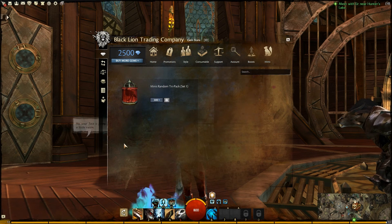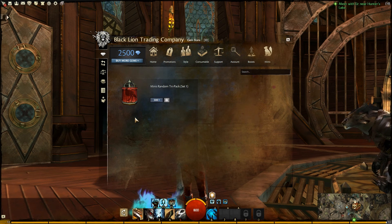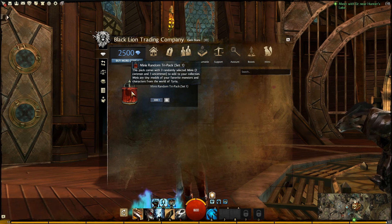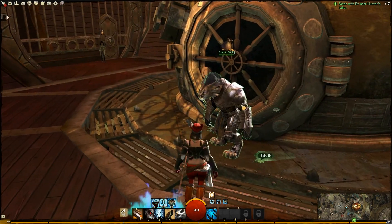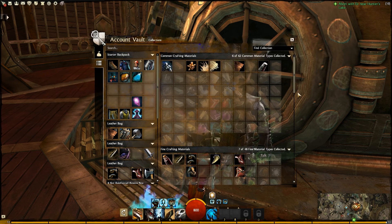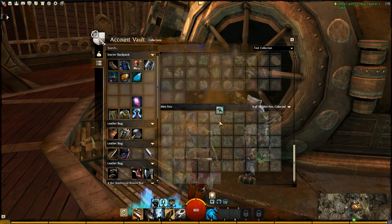Finally we have minis — a tri-pack for 300 gems, so basically 100 gems per mini. This pack comes with three randomly selected minis, two common and one uncommon, to add to your collection. Minis are tiny models of your favorite monsters and characters from the world of Tyria. Here at the bank you can see where your minis go once collected — there are currently 55 minis in the game.